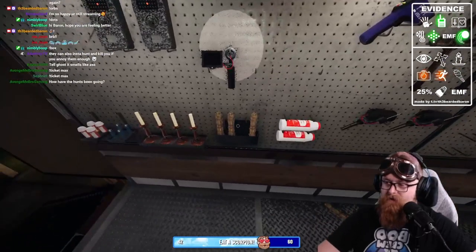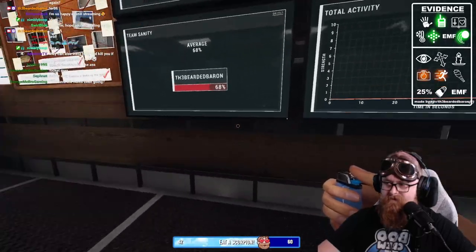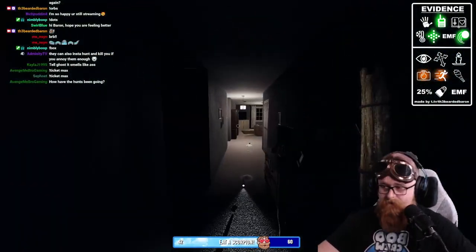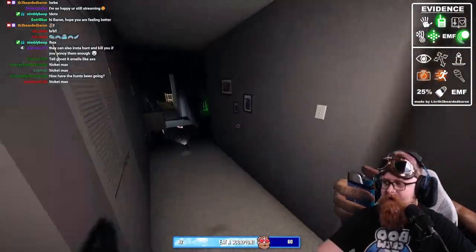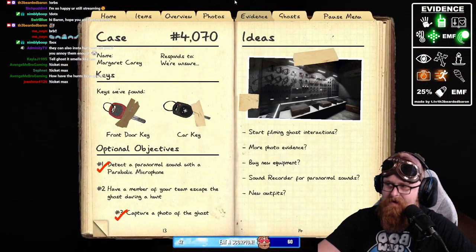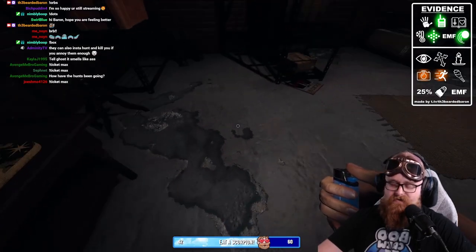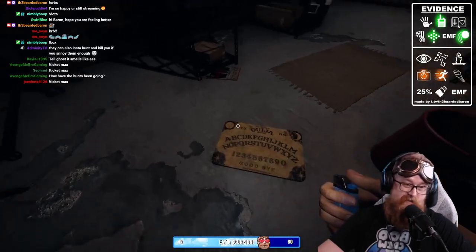We're going to prep for the ghost to hunt us. We're at 68% sanity, dropped 12 points just from being near it. I'm going to come down here and get one more photo. Now with the ouija board you can ask it several different questions depending on what kind of answer you're looking for.